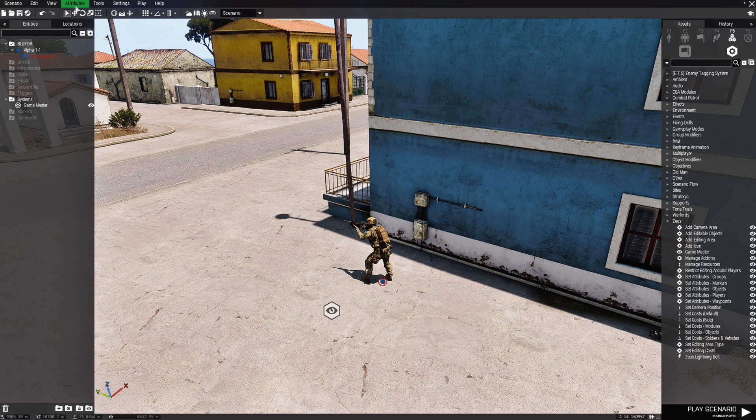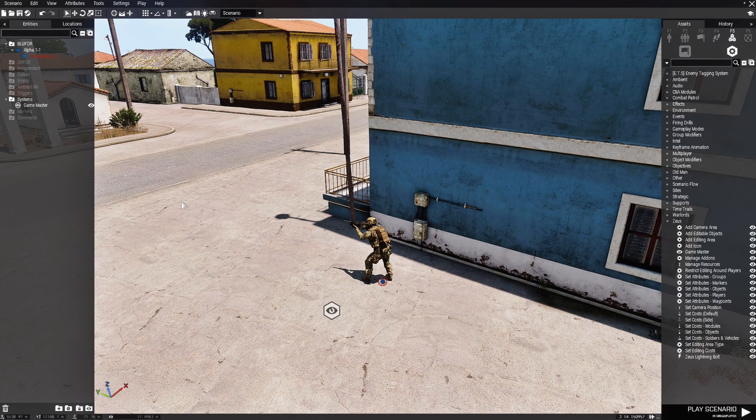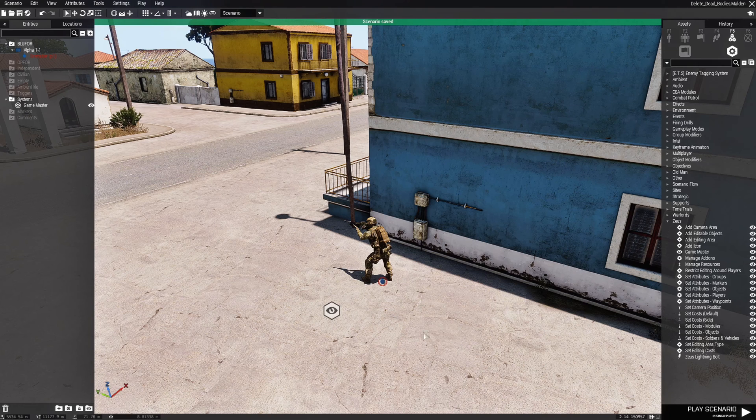Next, we're going to go to Attributes at the top, then to General, and we're going to set the independence allegiance so that they are enemy towards NATO. We'll hit OK, and lastly we're going to save our scenario. We're going to set this on Malden, name this 'delete bodies', and save that.